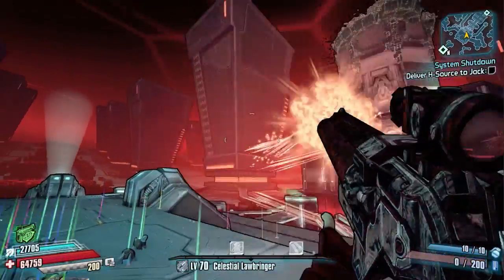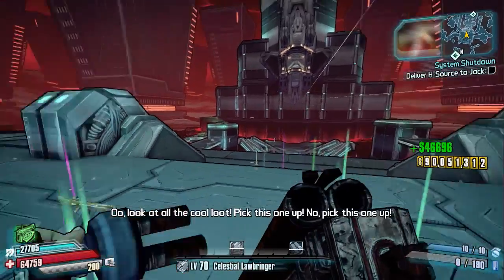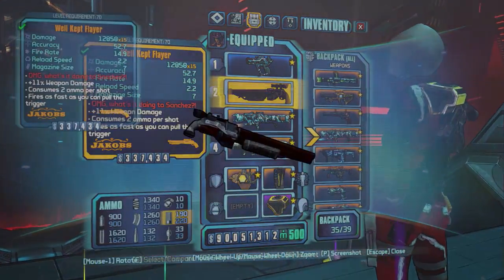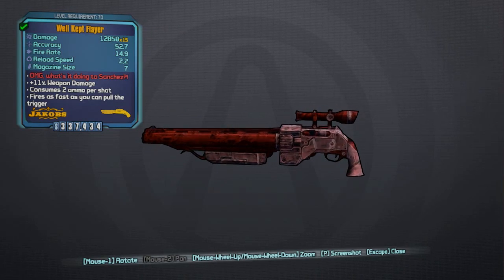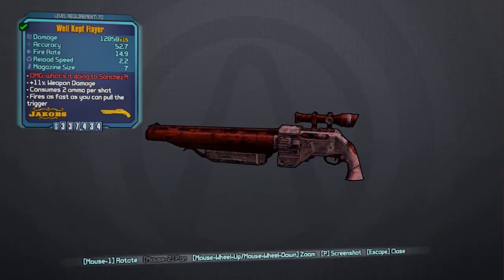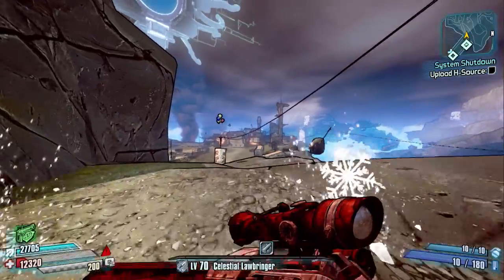This is a pretty good shotgun actually, I do enjoy it. There are a lot of people who don't go crazy for it, but I like it. I like to use the Striker a lot, but this is just brilliant really. It has massive damage, times 15 on the damage, 11% weapon damage, consumes two ammo per shot, and fires as fast as you can pull the trigger. That's the good thing about Jakobs — you can just spam the hell out of the bullets.